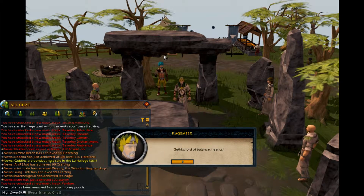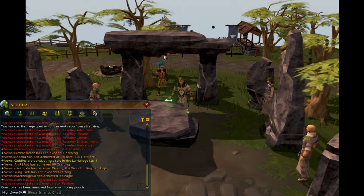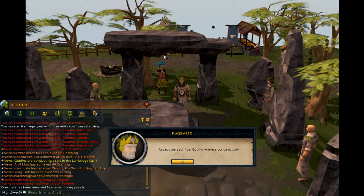You are awarded with 4 quest points, 250 Herblore XP, 15 Grimy Guam, 15 Eye of Newt, and 2 Treasure Hunter keys.